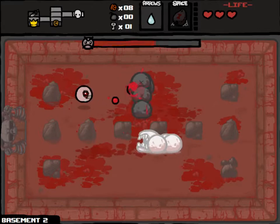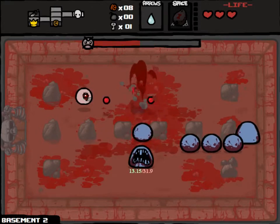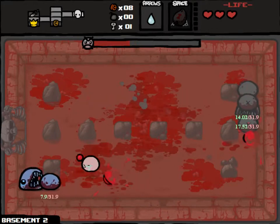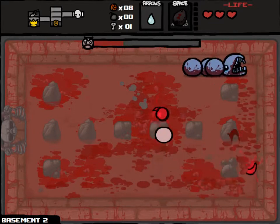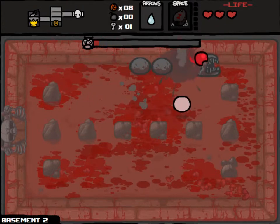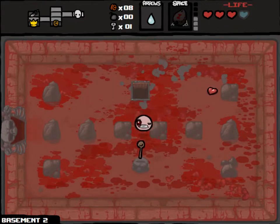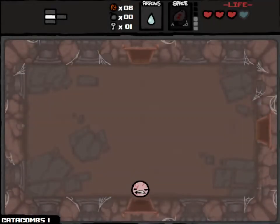That actually does damage — I didn't know that. It's got health for each section of the thing, so the head obviously has more health than the back of it. That's actually quite cool. I didn't know that about Larry J. I did it wrong. Freeze him! So that's the second item room I missed. I can't get this one, but I can get one on the next floor if I've got keys for it.